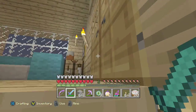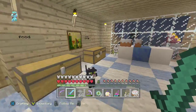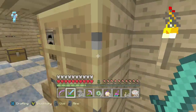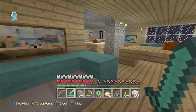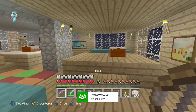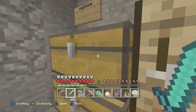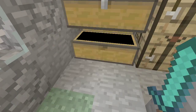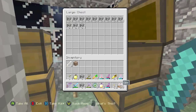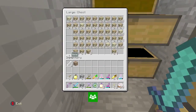Over here is my room — just a lot of chests because I have lots of stuff, and my pets Nico and Roger. A little living room, it's kind of dark. And right here we have the storage room — lots of redstone and all of our wood — lots of wood.